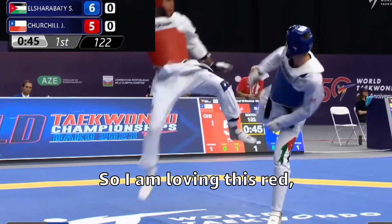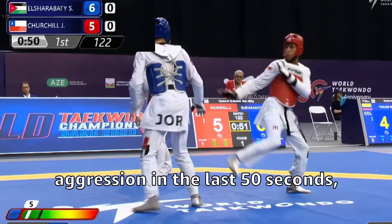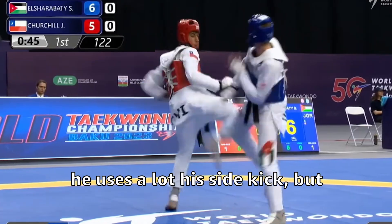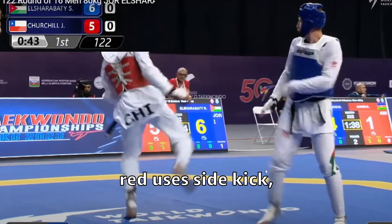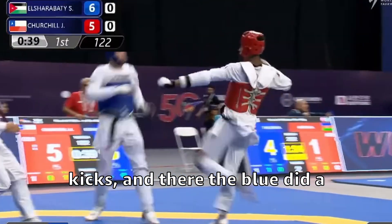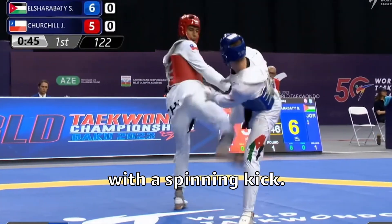I'm loving this red — instead of going aggressive only in the last 20 seconds, he starts his aggression from the last 50 seconds. He uses his sidekick a lot, but the blue is really good at canceling. Every time the red uses a sidekick, the blue cancels the action to avoid the kicks. And there the blue did a beautiful counter with a spinning kick.